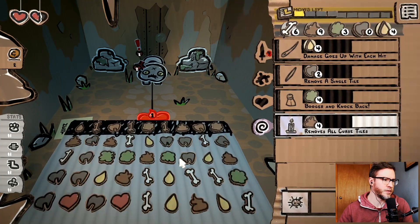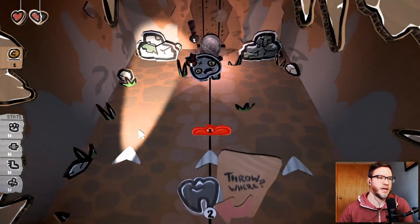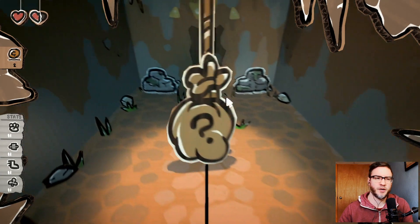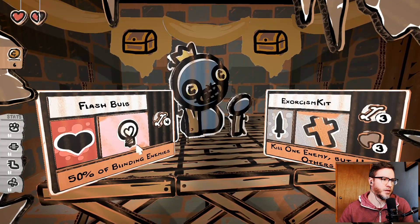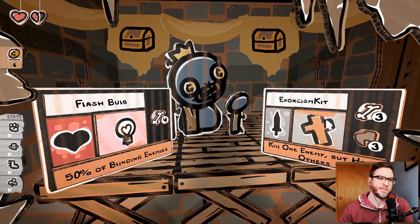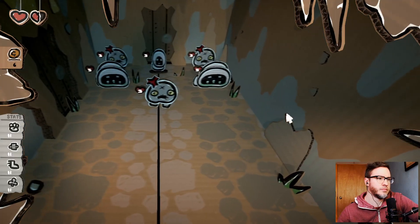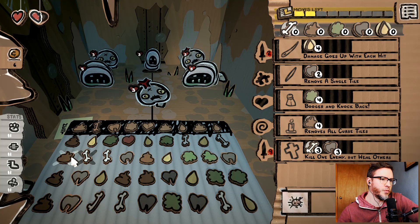Nice. Awesome! And I got another stab somehow — not sure how, but that is great. More coins. Flash bulb — 50%, nice. Kill one enemy but heal others. I think that's a good one. Poop for sure, right away.